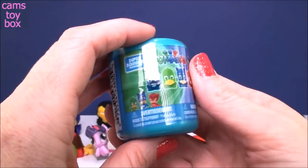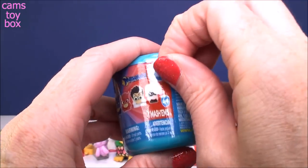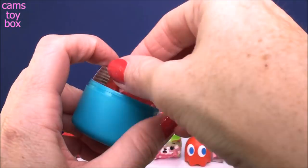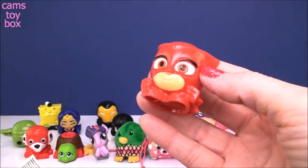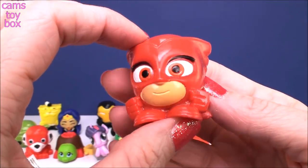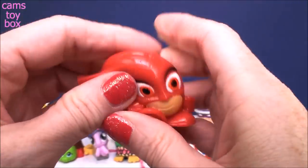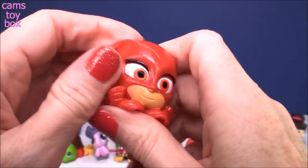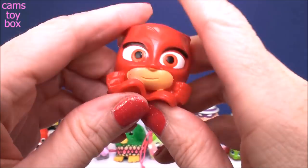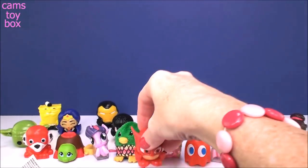And this one here is the PJ Masks Mashem from Series 1. These are fairly new — they came out, I don't know, a few months ago now, I guess. I was super excited when I saw them. We got an Owlette — this is my first Owlette. I'm so excited. She looks fabulous, as always. She's super squishy. This is definitely a good one. Let's see if we can get the eyeball. We got two eyeballs! There's an eyeball for you. I don't know why that makes me laugh — I just think it's so funny and so silly.